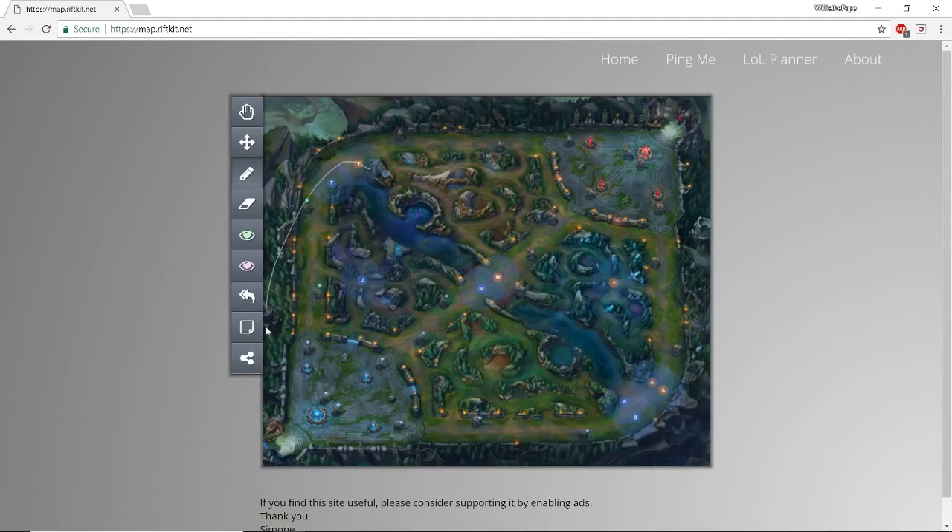I'm going to assume you're blue side for the entirety of this video. The first standard clear route: if you want to do a red start, you would do red, three little raptors, blue, gromp — and you'll hit level three off your gromp. From here, look to go out in the river, potentially contest scuttle if it hasn't been taken already, or go gank top or mid.